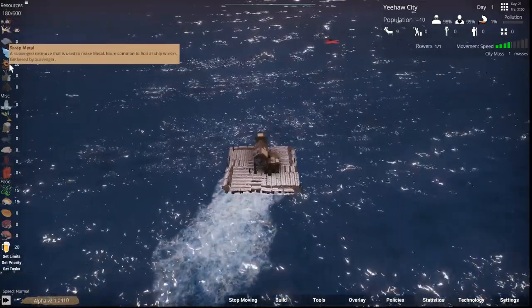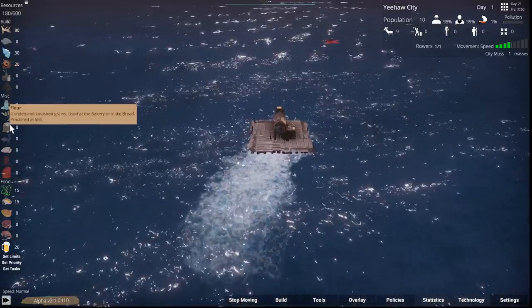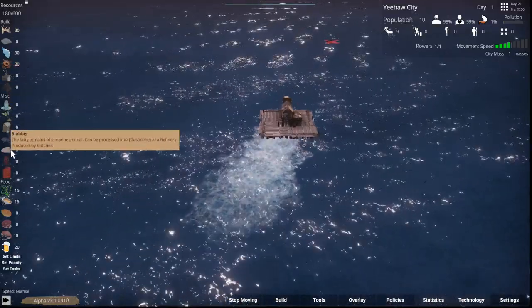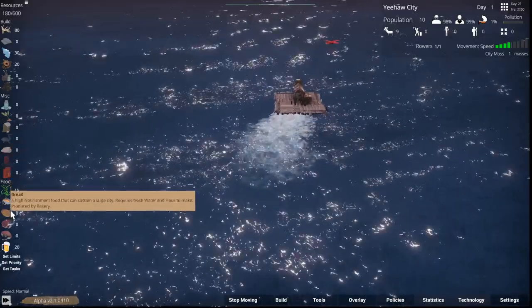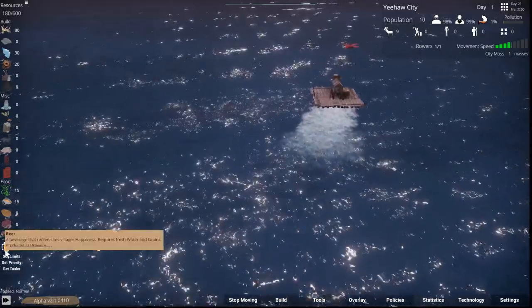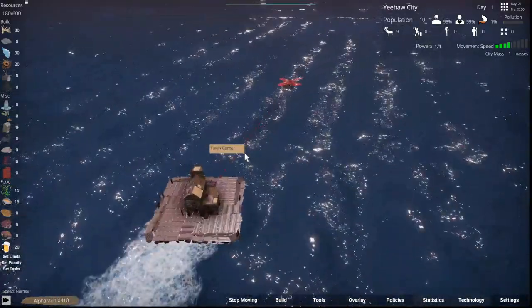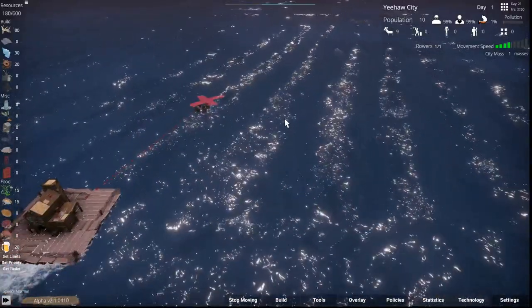We have 80 wood, no metal, 30 plastic, 20 scrap metal, no junk, no dirt, no water, grain, flour, whale blubber, crude oil, or gasoline. We have 15 food, 15 fish, no bread, no meat, no shellfish — shellfish is new. And we have 20 beer, because beer makes most people happy.